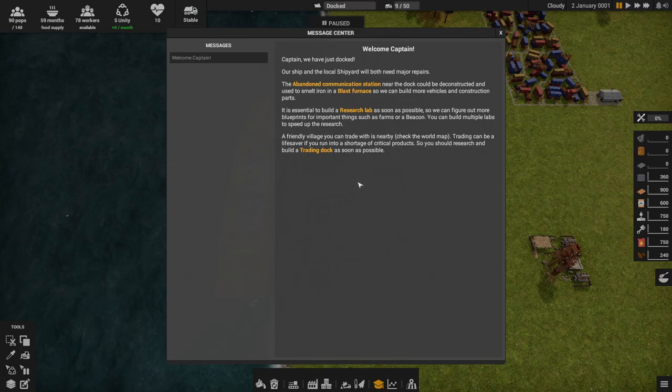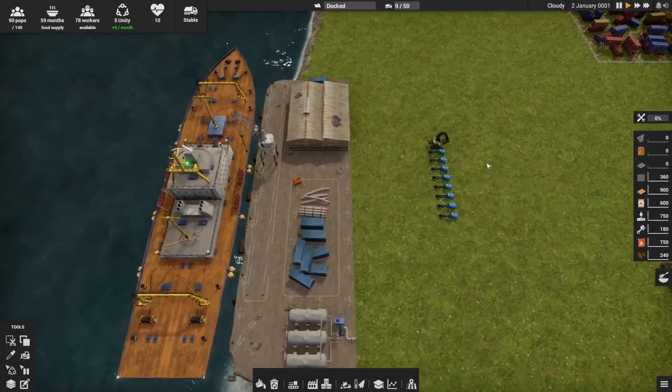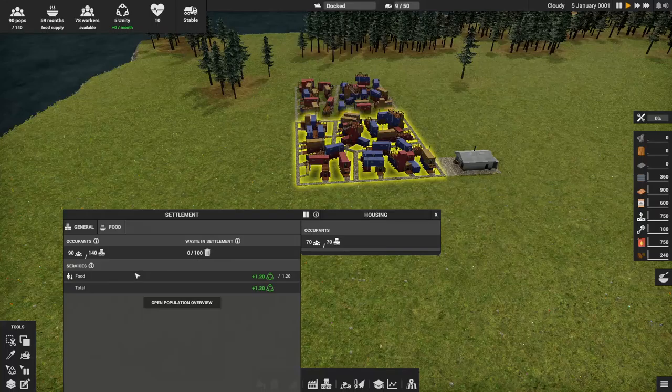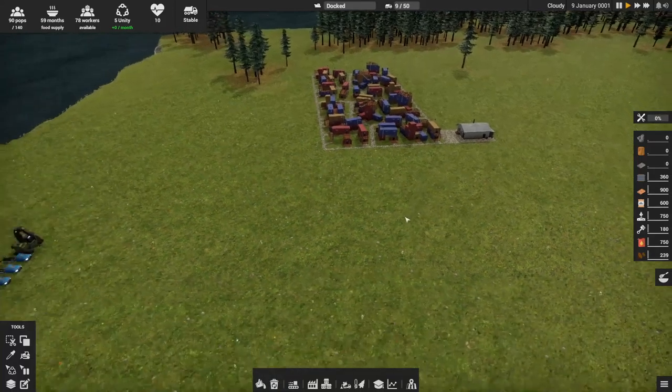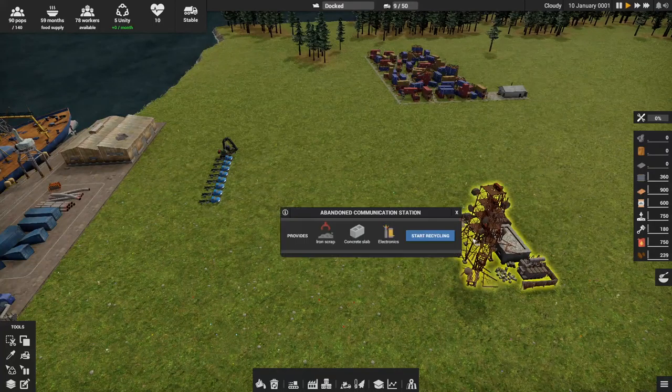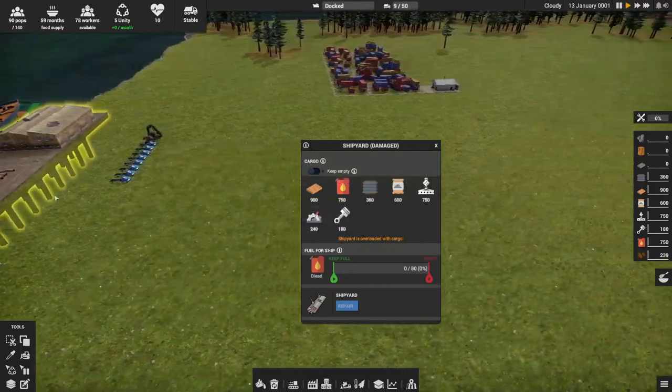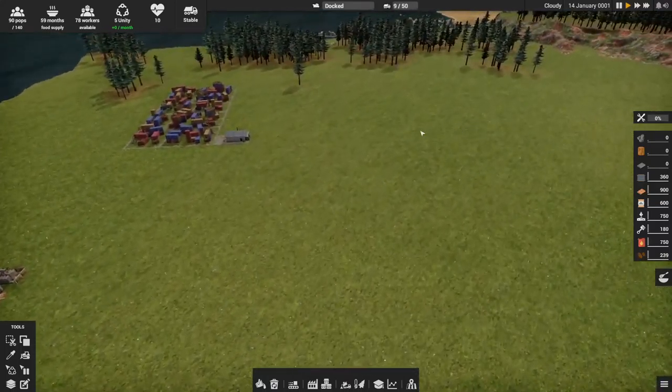The research lab is the first thing we'll build because the amount of things you can do in this game is extremely extensive — we'll eventually be sending rockets into space. This is our island, our settlement where our population lives. With our population we have workers who do things like dismantling structures, driving trucks, operating the shipyard, and working on the ship.